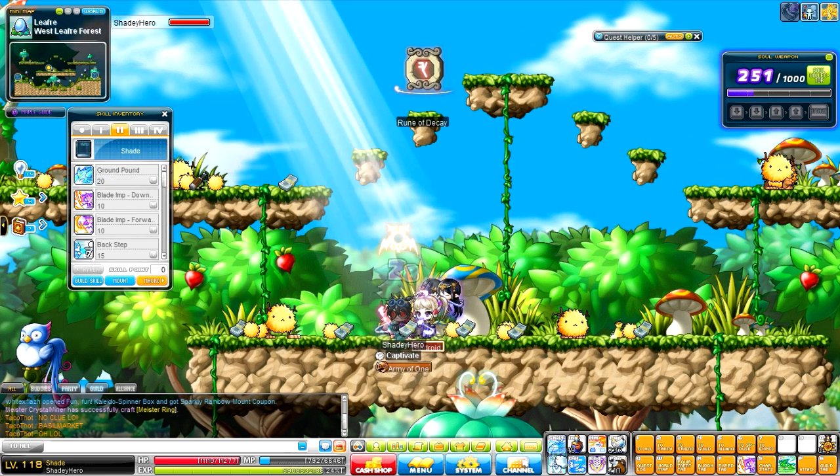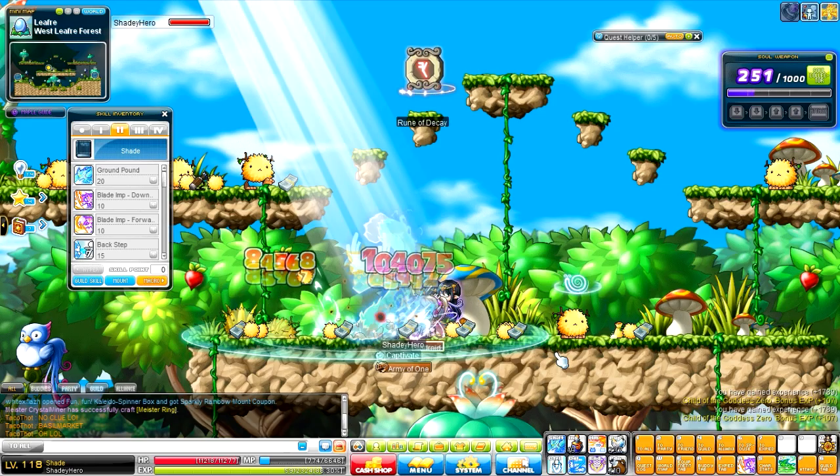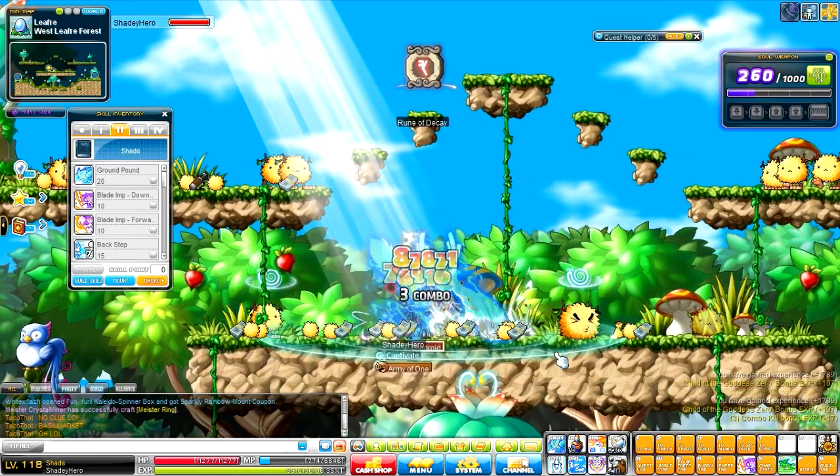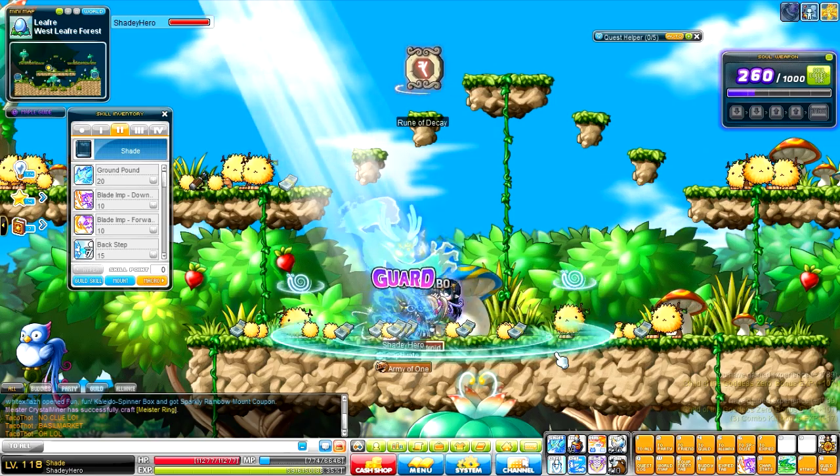Second job, start off with Ground Pound. This is a slow hitting move — pretty slow, but it hits hard. I think that the class feels a lot more grindy when you use this, so I don't really like it.